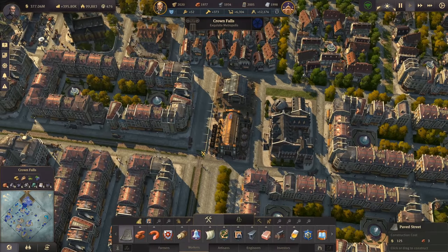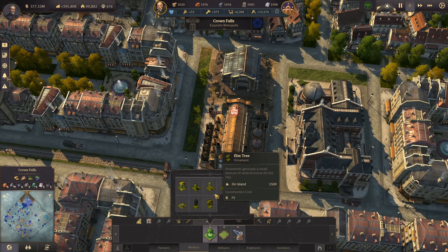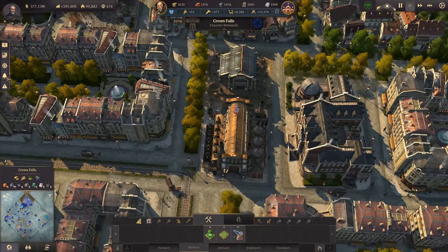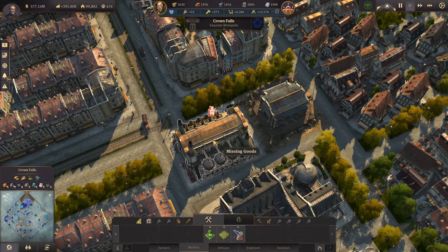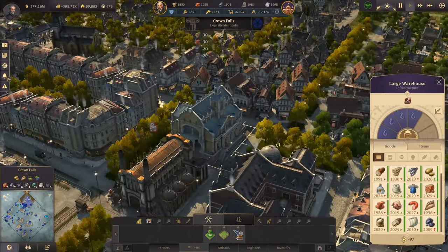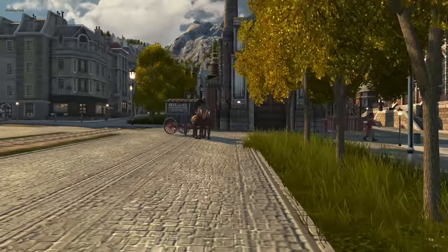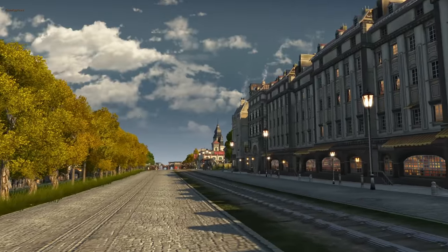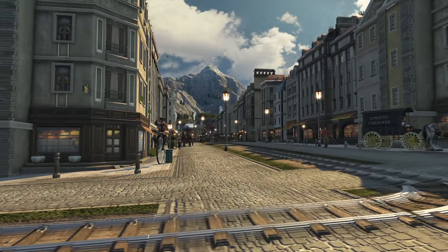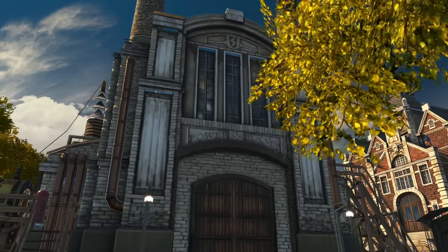The power plant only needs gas and gas is being delivered now by airship, so we just need to wait a bit. Let's upgrade the warehouse to fit better into the city. A lot of you requested that I walk around the city more often, so let's do that briefly. It is a beautiful town with a beautiful landscape around here.